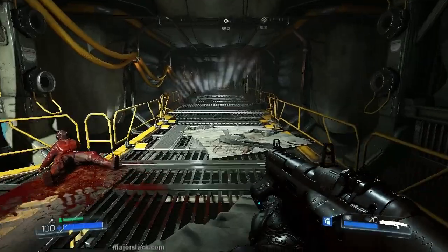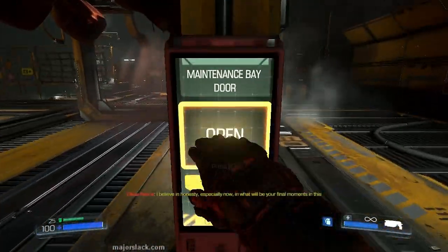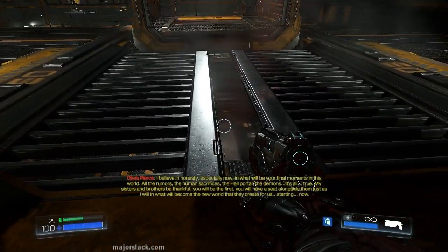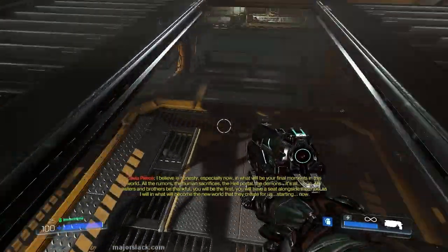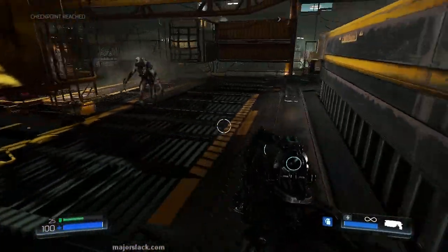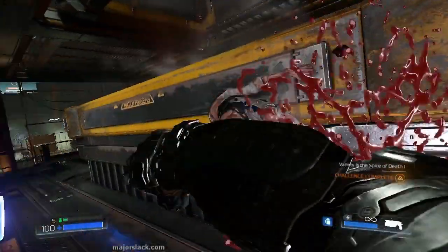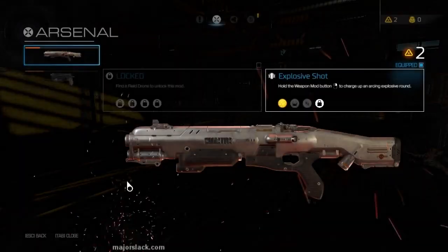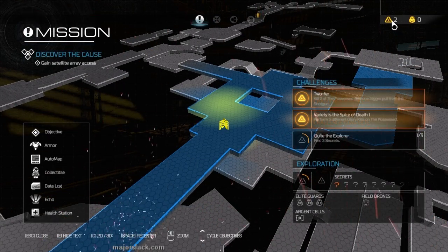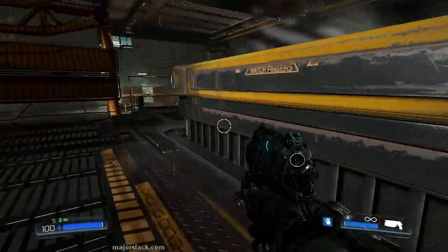We've got everything powered up and we can now take that cargo elevator down, so let's go hit the switch. We have one final glory kill to get — a side glory kill, which I often confuse with an up against the wall glory kill because the approach is very similar. So there we go — I completed that challenge: all five different glory kills — front, side, rear, above, and up against the wall. We get another weapon point for that. We're saving those weapon points.